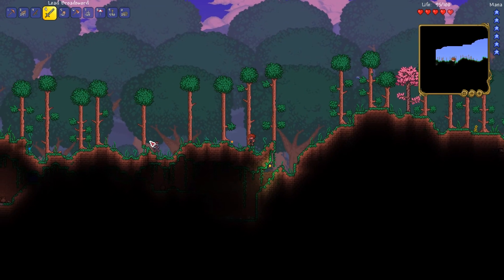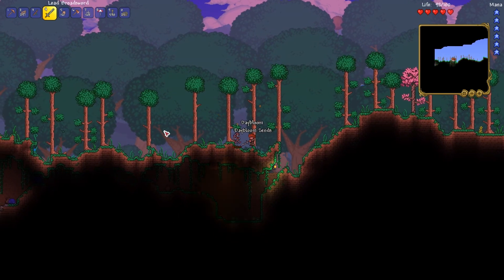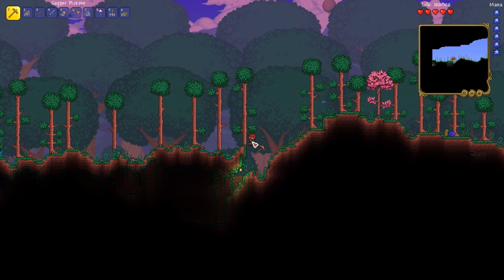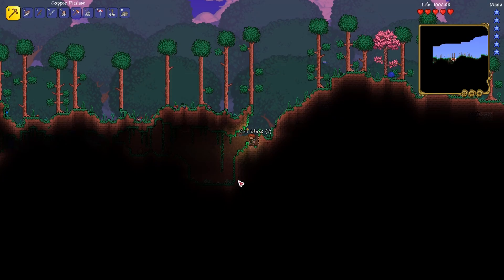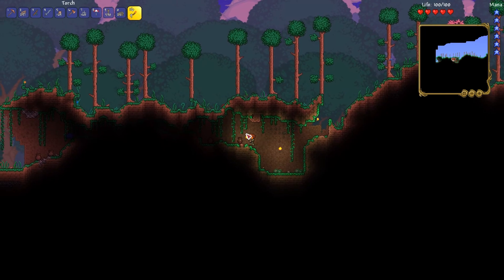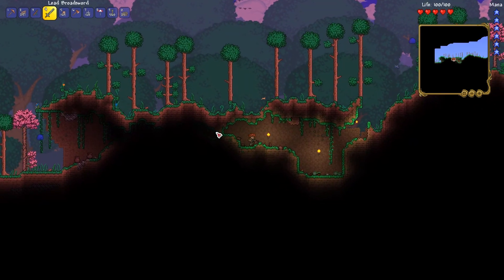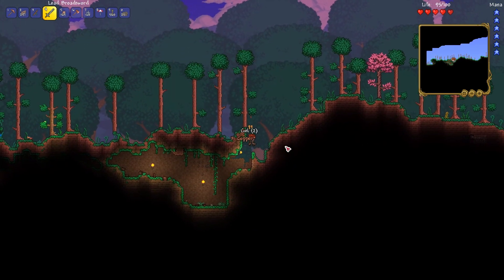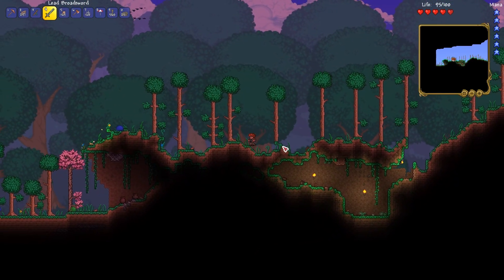Goblin scout! I must be getting close to the outer edge of the world. Tattered cloth — that's the material goblins drop. I really hope that doesn't summon the goblin army because I really cannot do a goblin army right now. I highly doubt it would summon the goblin army. I think you need to beat Eye of Cthulhu for that — I could be wrong, but I may need to beat Eye of Cthulhu.